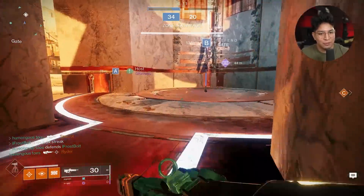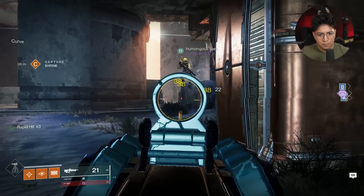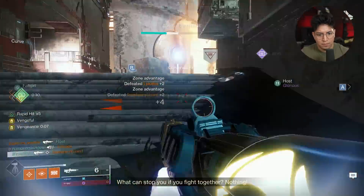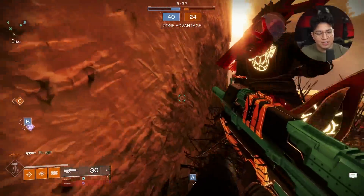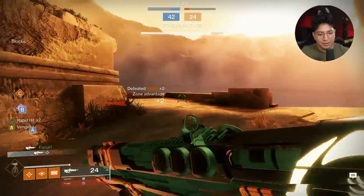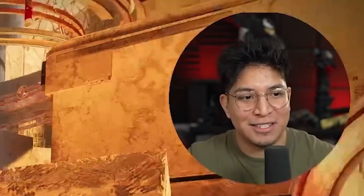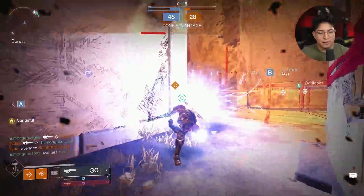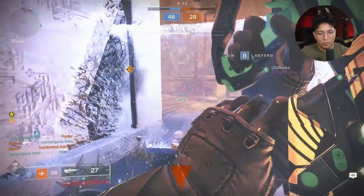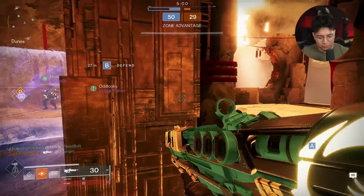When it comes to barrels, people are just all over the place - whether they want Arrowhead Break, more range with something like Small Bore, or more stability with Polygonal Rifling. I do like this roll, I think it's pretty solid. There've been a couple times where I actually opt to not use No Time to Explain because that pulse rifle is kind of like the GOAT - it's been so hard to find anything better. Messenger's probably the closest to actually standing toe-to-toe with that weapon stat-wise. The biggest difference being the exotic perk, and honestly sometimes I really underestimate how cracked that perk is.